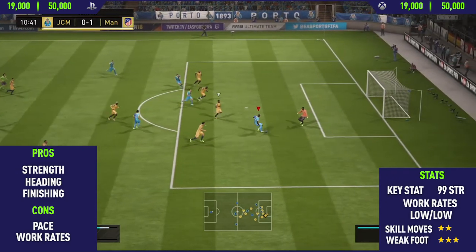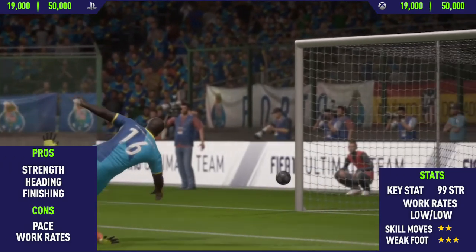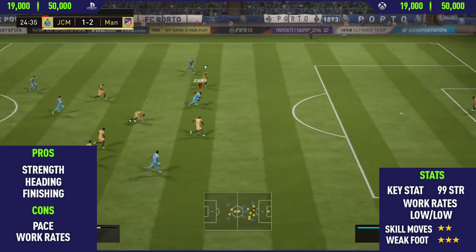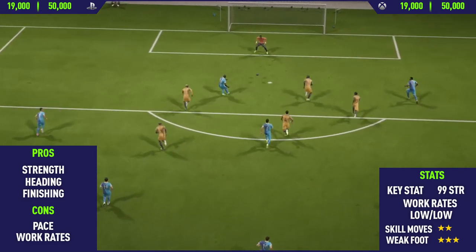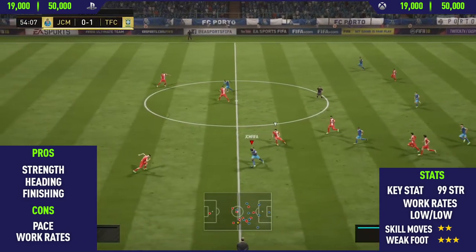Moving into the cons, the first con was his pace. He doesn't really feel the slowest even though it says he's only got 60 pace — I'd say he feels more like 70 pace. He isn't the slowest but isn't the fastest either. I would have expected him to feel much slower than he actually did, but he felt fairly quick, especially once he reached his top sprint speed.